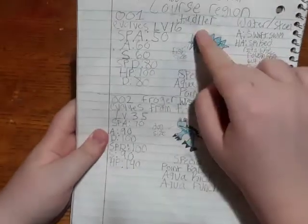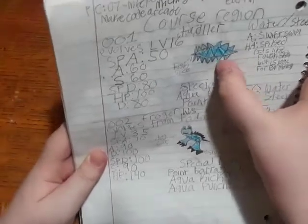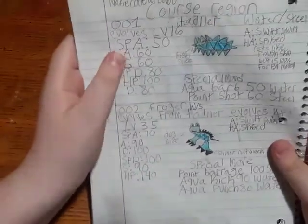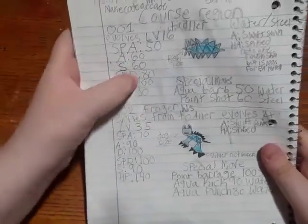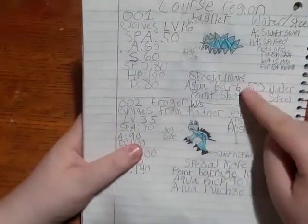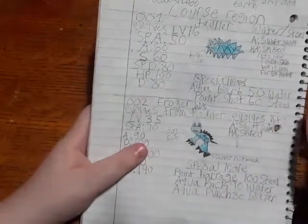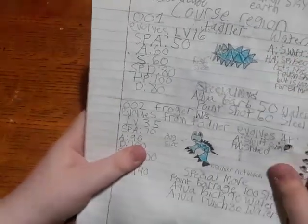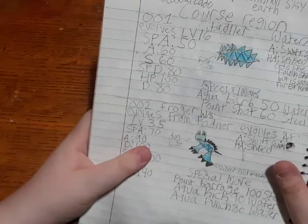So we have the first two Pokémon. The first is Tadler, the water type starter. It is a water-steel type — these spikes are supposed to be very sharp. It evolves at level 60. Its stats are: special attack 50, attack 60, speed 60, special defense 80, HP 100, defense 80. Special moves are Aqua Bomb, Poison Point, and Point Shot. Ability: Swift. Hidden ability: Spike — it's like Rough Skin but 100% for physical attack moves.